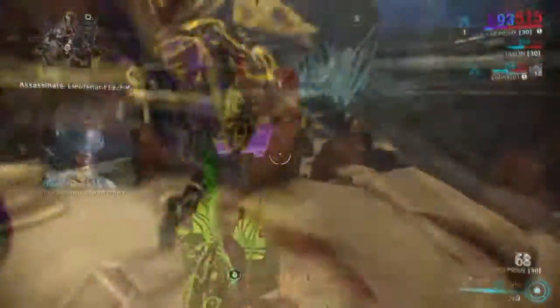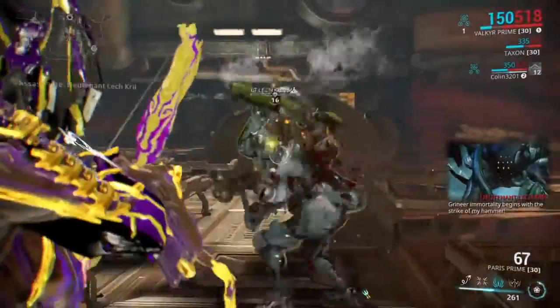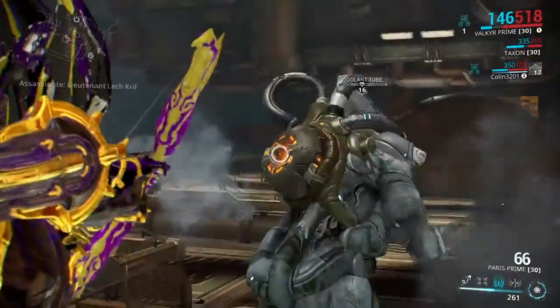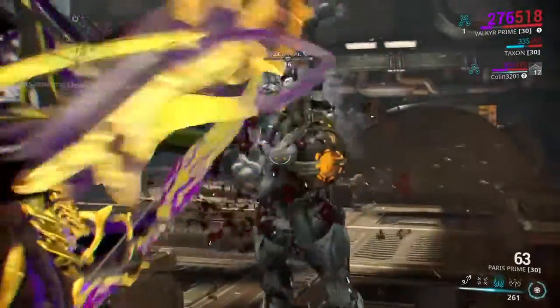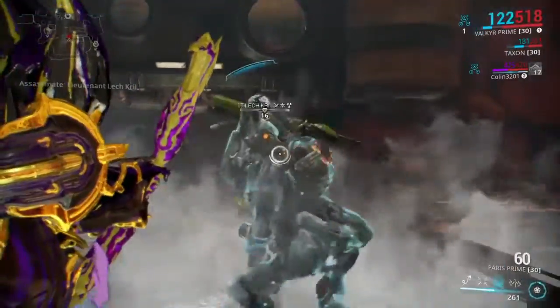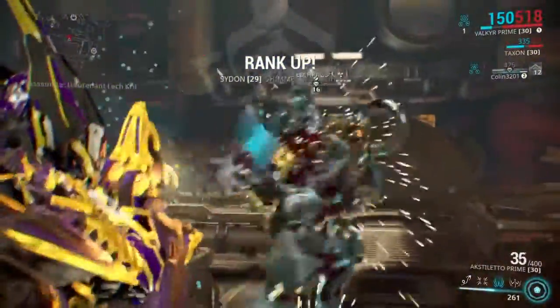Next up is Lech Kril — find him on Mars. You want to bring weapons with different damage types: slash, puncture, impact, fire, cold, toxin, electricity, radiation, corrosive — make sure you have multiple types. Shoot into the little core on his back, which is a circle with some tubes, and eventually one of the tubes will break. He'll do an ice wave attack, then freeze himself. Stay within melee range so he doesn't shoot at you with the Gorgon. Once he goes into his second phase, drop him — he's easy.